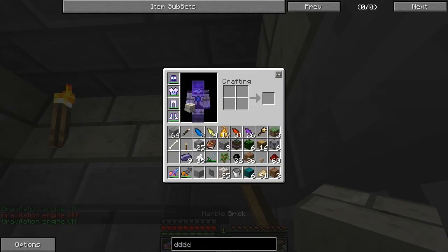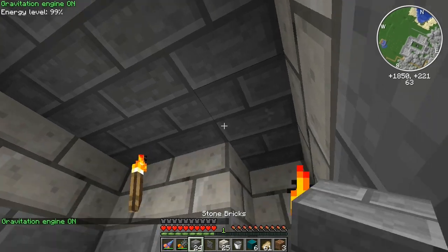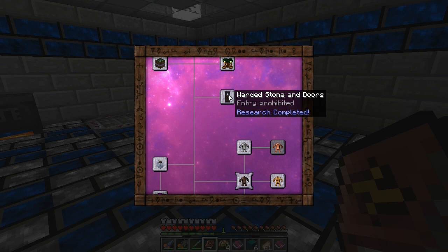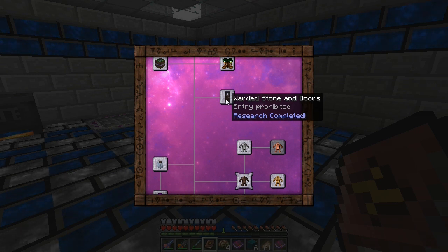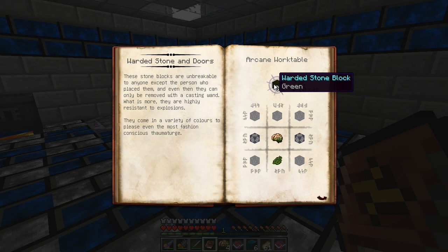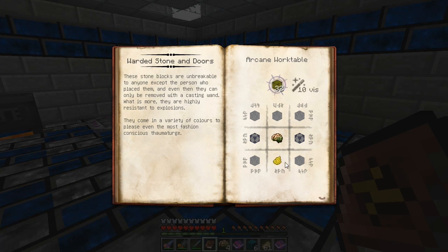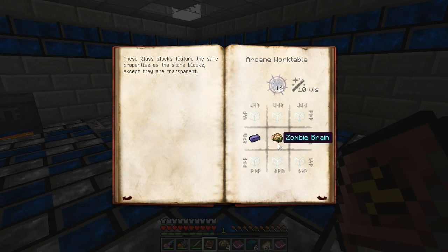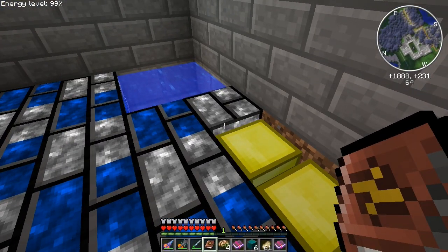I'll be back in a minute, we're going to work on some other stuff this episode. I just finished up a research called Warded Stone. This is a very cool research — it makes warded stone, which is unbreakable except by the wand it's made with. I can make all these different colored stones — it's kind of like stone but I can change colors with wool. Next one is warded glass — two Thaumium ingots and a zombie brain — and we can make indestructible glass! I'm very excited about this.